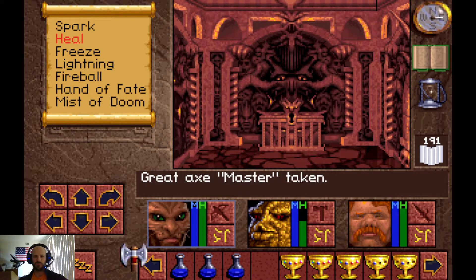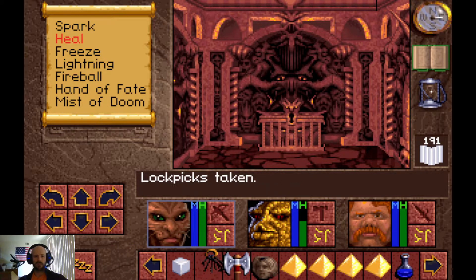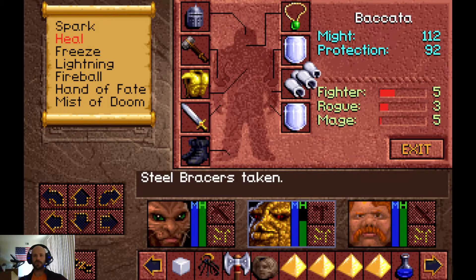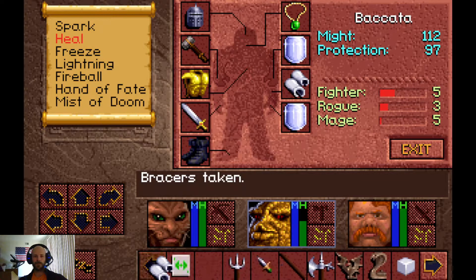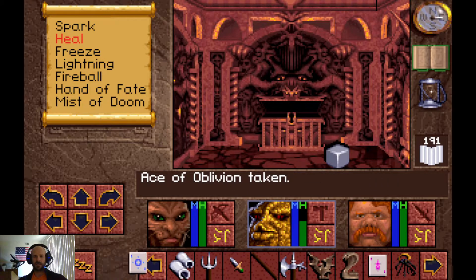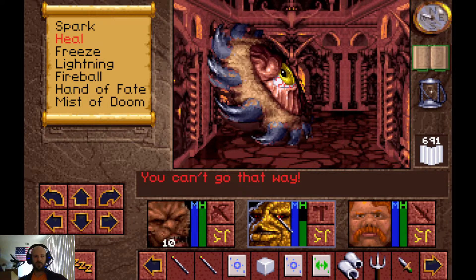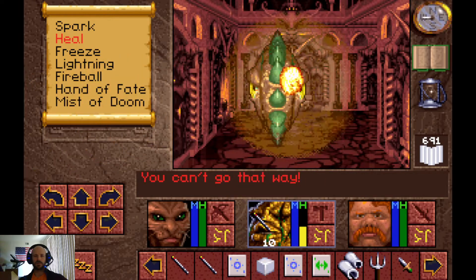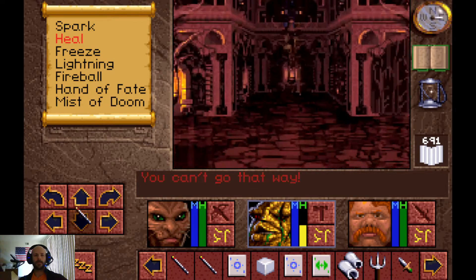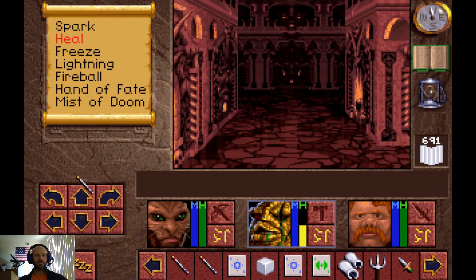I'm going to move this down so it's more accessible — it's something we're going to use a bunch whenever we're picking locks, particularly on another lock in just a moment. The Bracers of Defense boost us up. Give this to Pakata and we're already full again. Let's check up this fireball wand and make use of this. That should be everything down here — let's head further up.